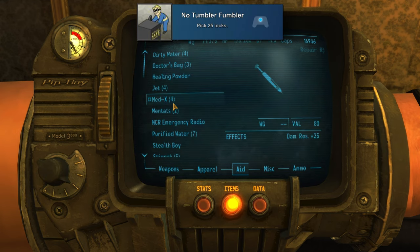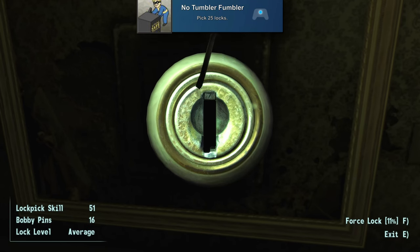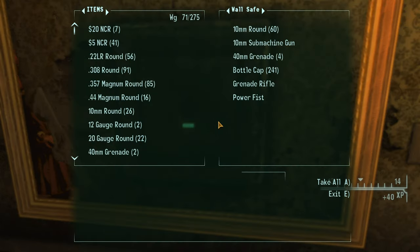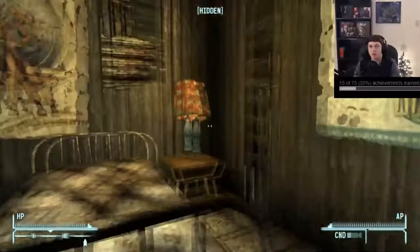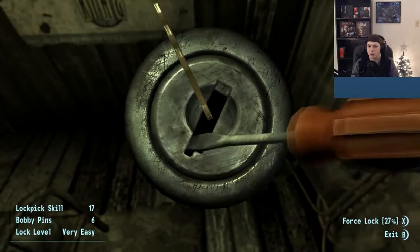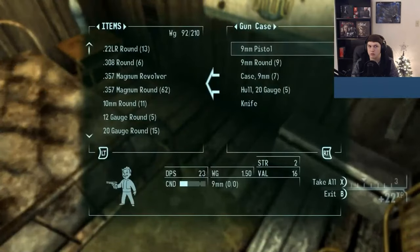'No Tumbler Fumbler' is for picking 25 locks. This one you'll likely get naturally, but you'll definitely want to be raising up your lockpick skill a decent amount so you'll be able to attempt to unlock harder difficulty locks as you play through the game. Then after 25 locks are opened, you'll get the achievement.